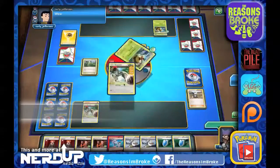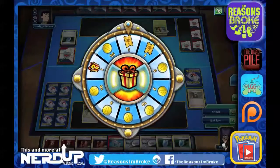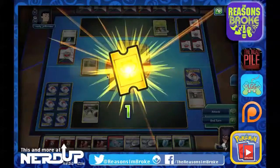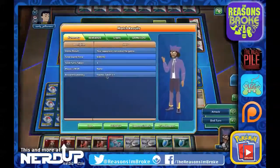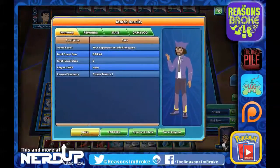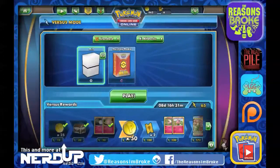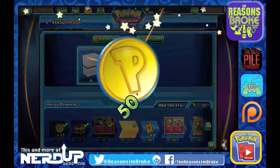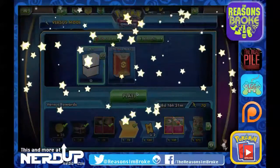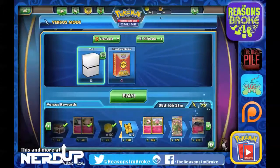He says 'wow' — and they end up conceding the match. He did not like all the heads. There's a tournament ticket and a coin. Very cool. And what do we get this time? 50 coins. We got that high on the Versus Rewards ladder, working a little bit more towards the tournament tickets, which we have four of right now.